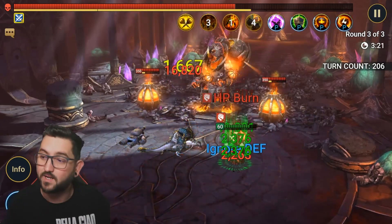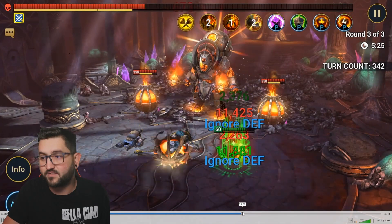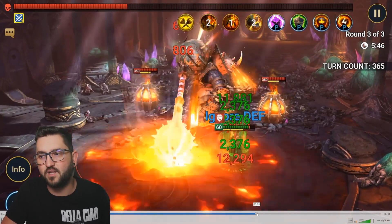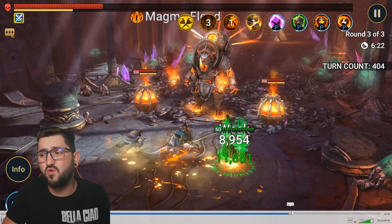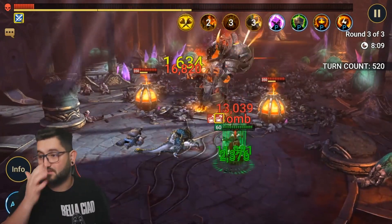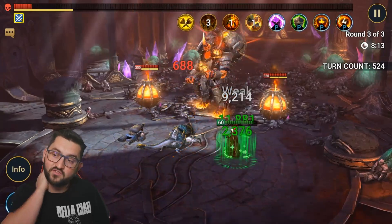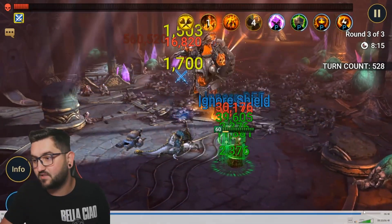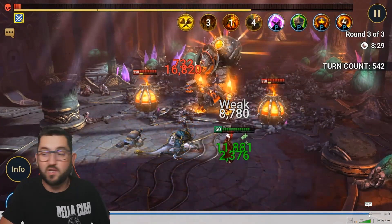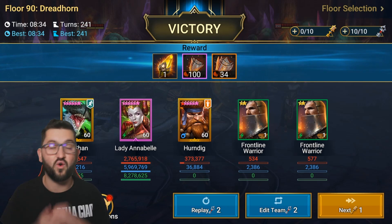There's not one second where I'm worried she's going to die — everything goes completely smoothly. I didn't even look at my previous builds for reference. I just straight up gave her 250+ speed, put her in Regeneration plus Immortal sets, and that was it.